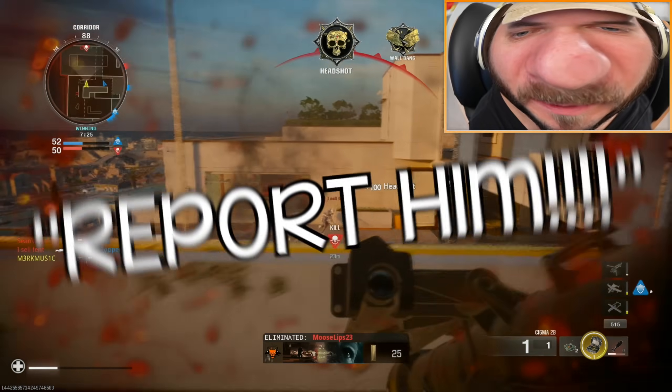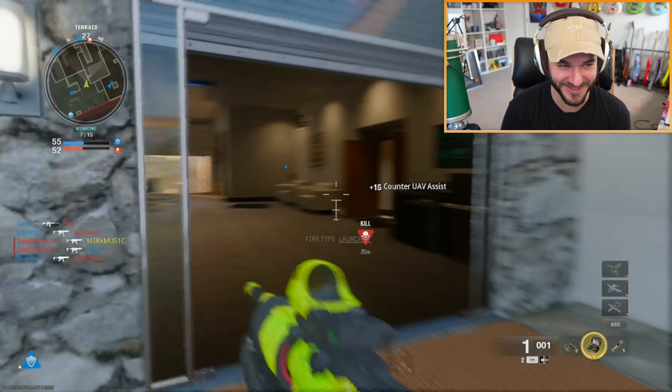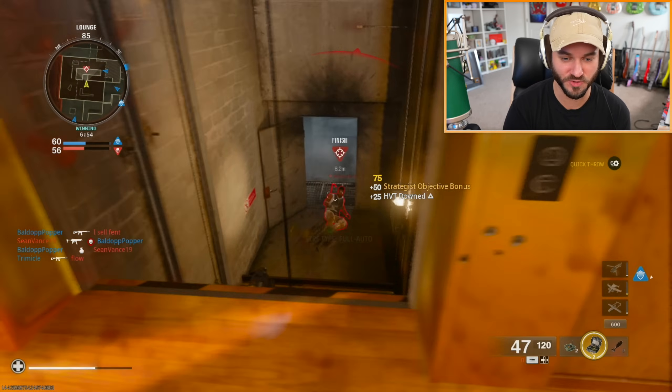Report him! How could you possibly get a kill like that? Imagine somehow being able to get wall hacks on this console. If I get reported on a platform where I'm playing at like two FPS, I'm gonna cry. Also this man — what are you doing? I want to try to throw the prox thing at him and kill him.